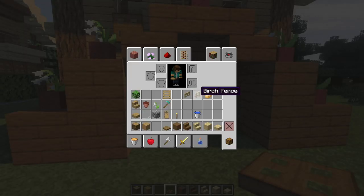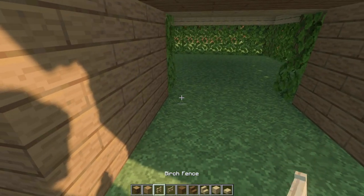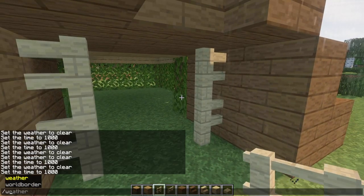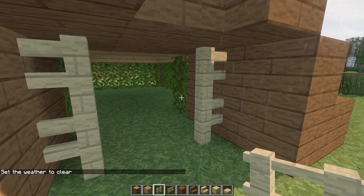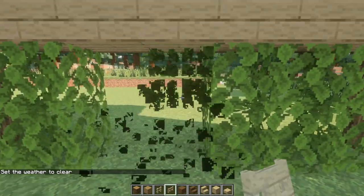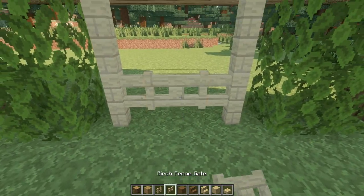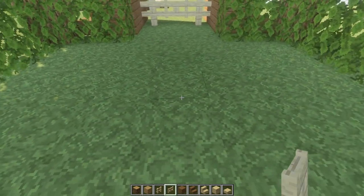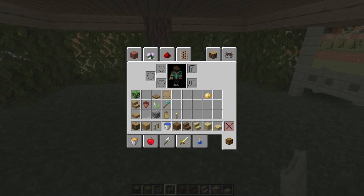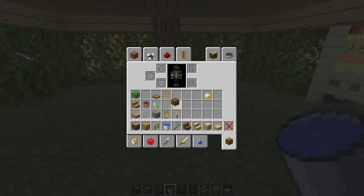Let's complete the garden at the downstairs. First we need to add an entrance. I am going to use birch fence and fence gate for that. You can also add a second gate to the back of your house. Remove the grass block from the middle of your garden and replace with water. Then use your hoe to make the dirt ready for the plants. I am going to use potato for that, but you can plant anything you want here.